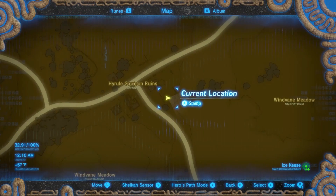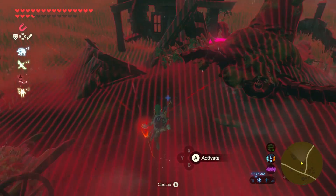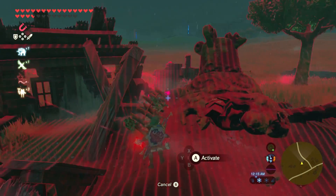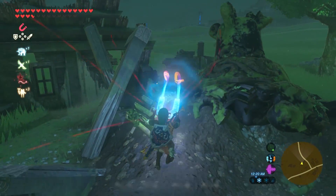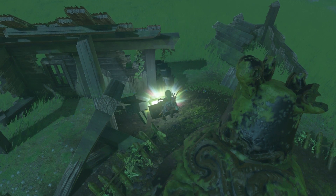Next, head to the lower south side of the Hyrule Field. You'll find the Hyrule Garrison Ruins. Look for a broken-down house next to a defeated guardian. Underneath the guardian, there should be a chest below it. Then just use the Magnesis Rune to pop the chest off the ground.